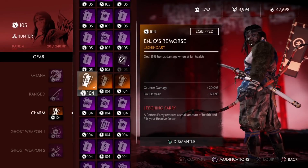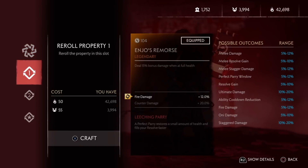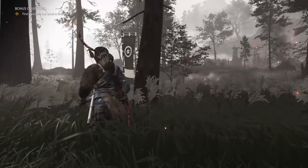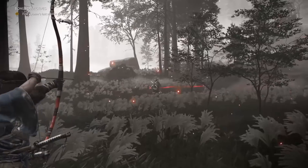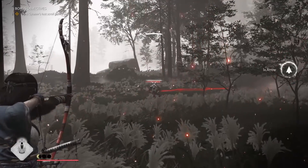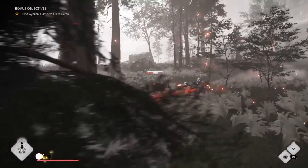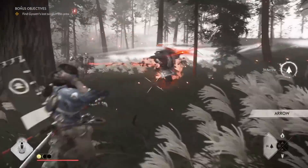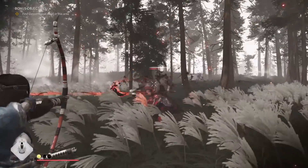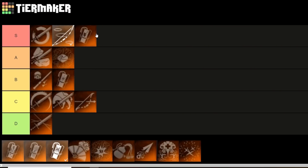Next up we have Engel's Remorse: deal 15% bonus damage when at full health. Comparing this to all the properties you can roll on each piece of gear, 15% is actually a pretty high number — some properties don't even go above 10%. It does have the restriction of being at full health, but with certain classes like the Hunter and Assassin, where you're always out of range or invisible going for crits or assassinations, or if you're really good at not getting hit, or you have a tank build focused on health regeneration, that 15% bonus is massive. Because of that, I put it at S tier.